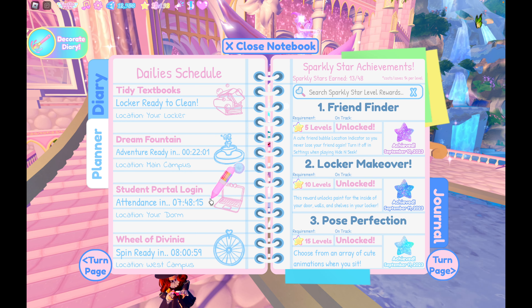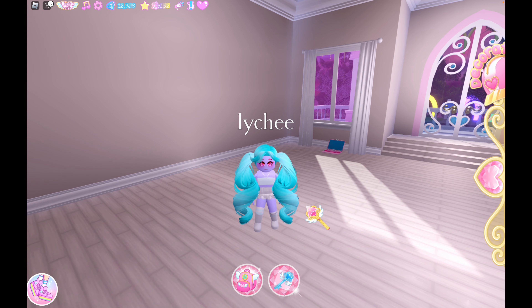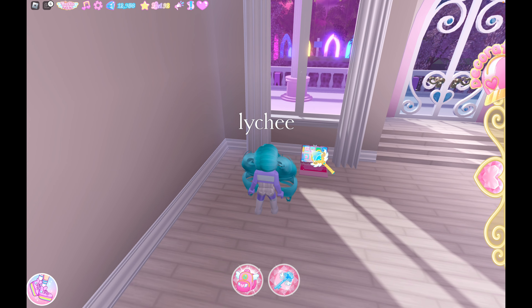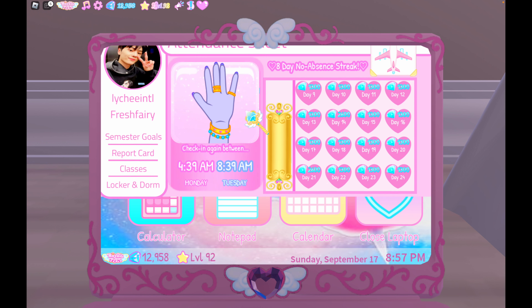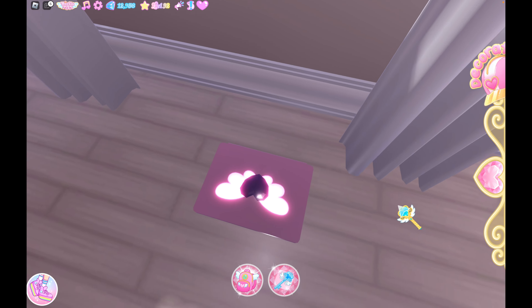Student portal login — I think the laptop is one of the items that Poppy gives you when you talk with her. We are here in my dorm. I have just placed my laptop on the ground. All you have to do is interact with your laptop, and you'll see the student portal. Come here, check in, and click the attendance. It also gives you the specific times that you can come and check in. To close the laptop, just hit close laptop.